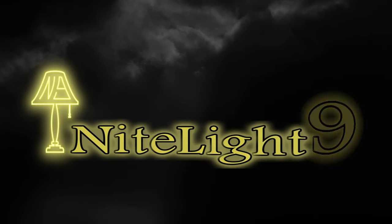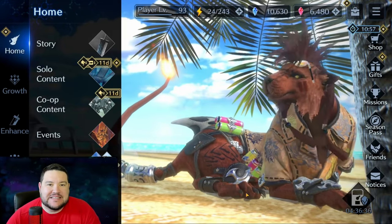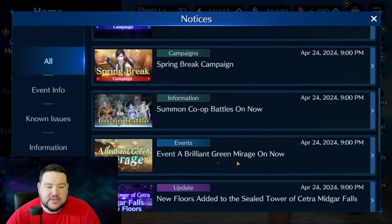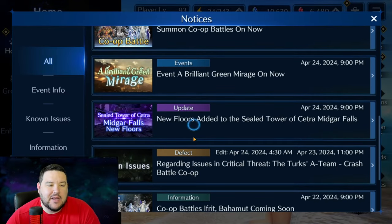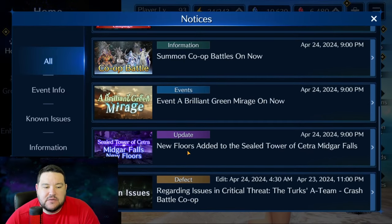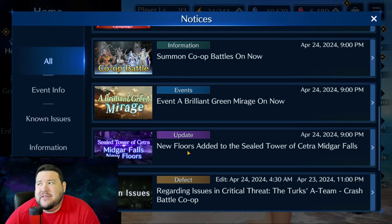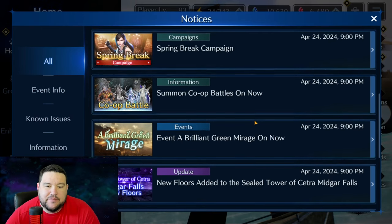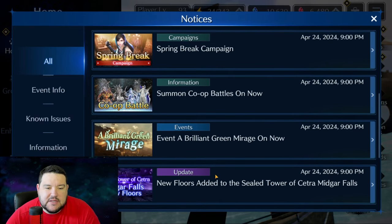Hey everyone, it's Nightlight9, and in this video I'm going to go over the new banner along with some of the new updates that have just been released for Final Fantasy VII Ever Crisis. We'll go ahead and just check out the notices really quickly. There's been new floors added to the Tower of Setra, which I still haven't beat floor 70 — I haven't even really attempted it in three months maybe.